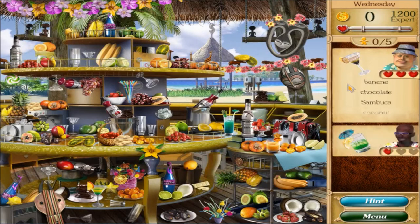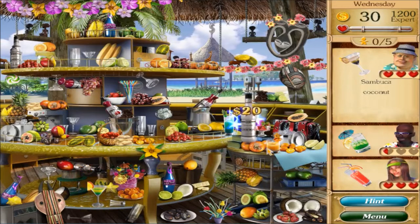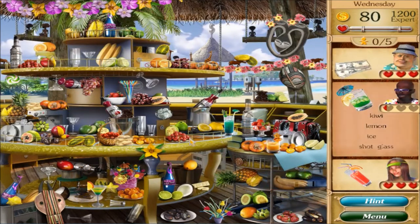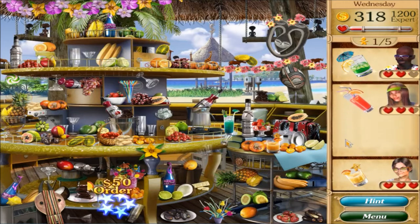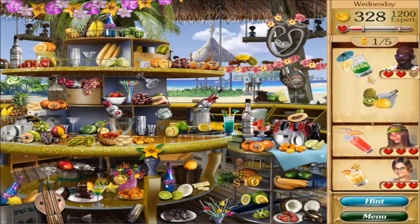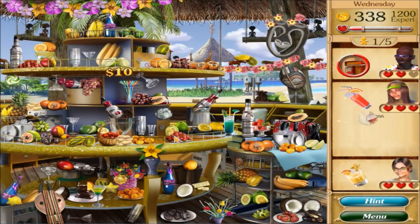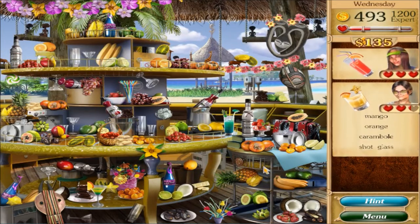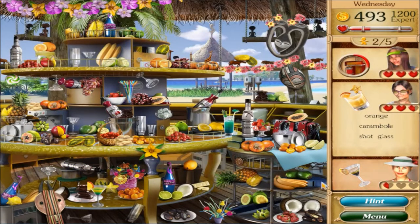On to Wednesday, need 1200. Banana, chocolate, banana, chocolate, sambuca, coconut. Kiwi, kiwi, kiwi, lemon, ice, shot glass. Need orange, raspberries. Green - strawberries, lime, lime, strawberries, glass. What do you need? Bingo! Green - orange.